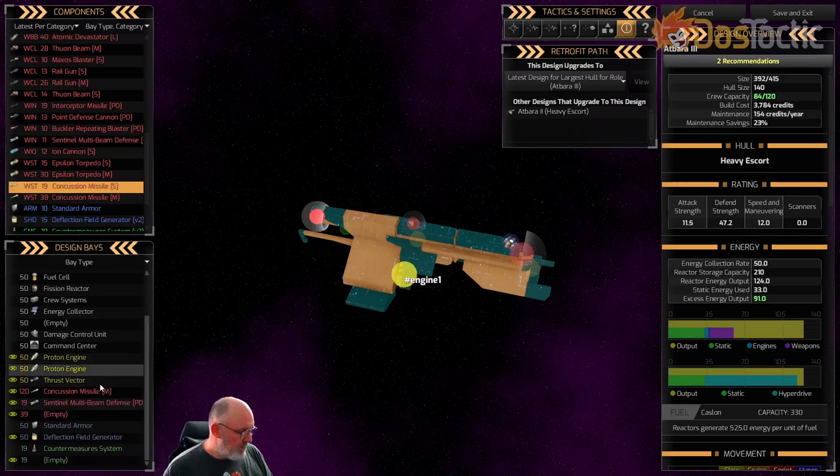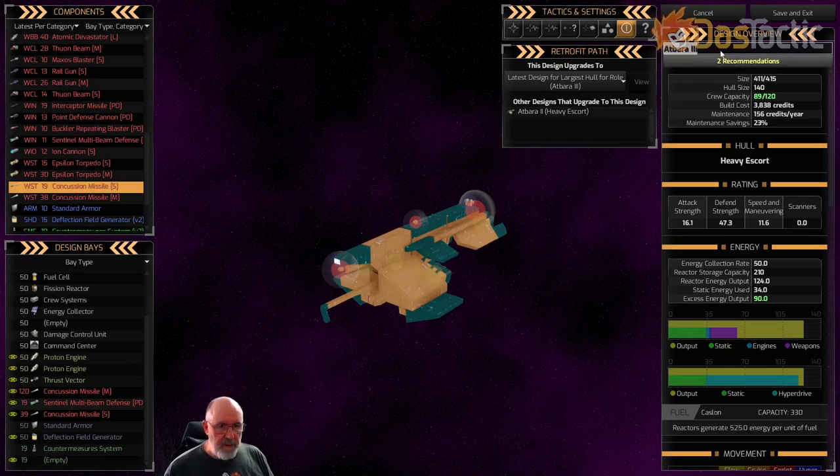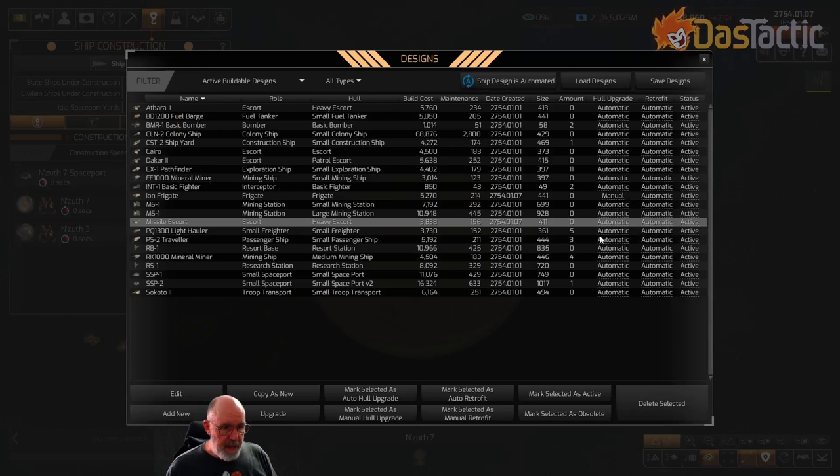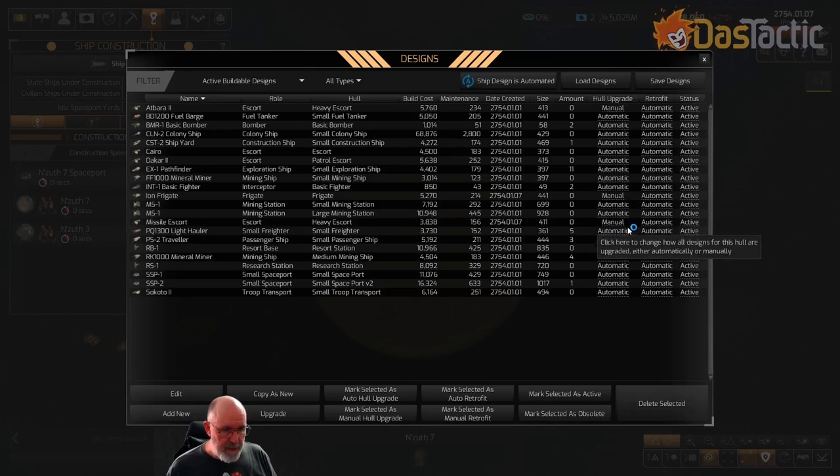It gets very close to the limits but energy usage is fine, and we now have a fairly useful heavy escort. We'll call it Missile Escort. Against weaker and stronger targets both set to Cautious — always kiting. Retreat set to 2050. Save and exit. We need to change the heavy escort to a manual design. Now ship designs are done.